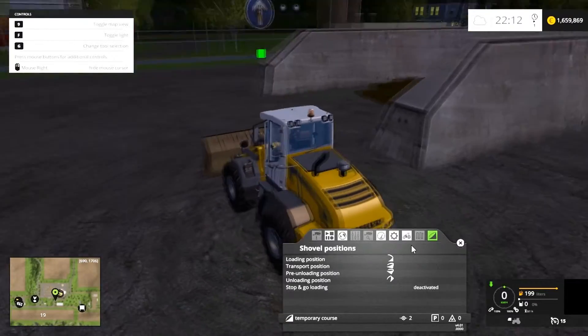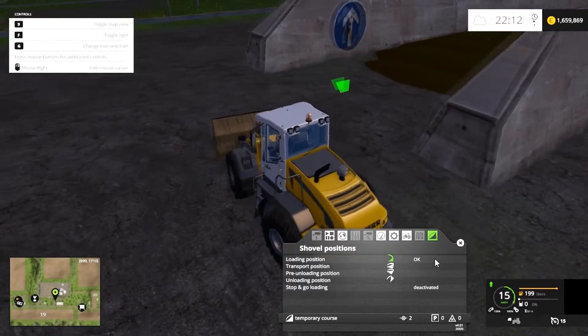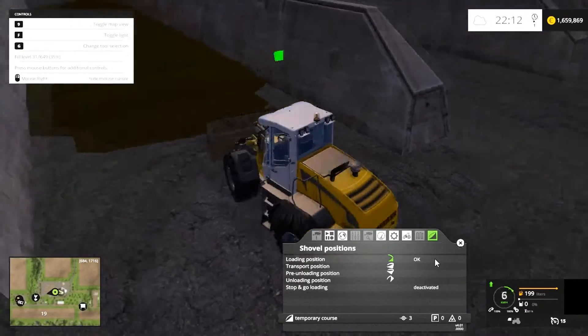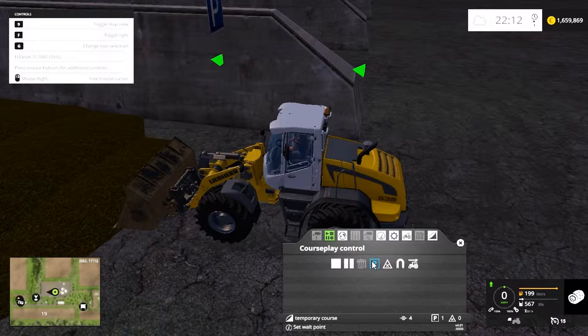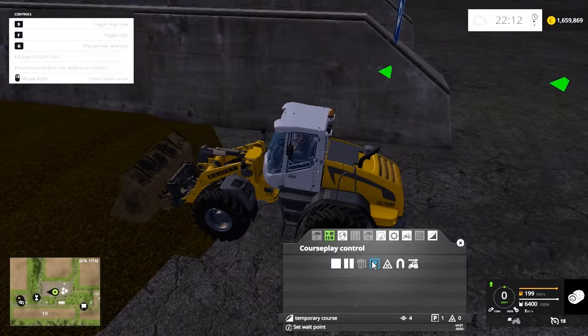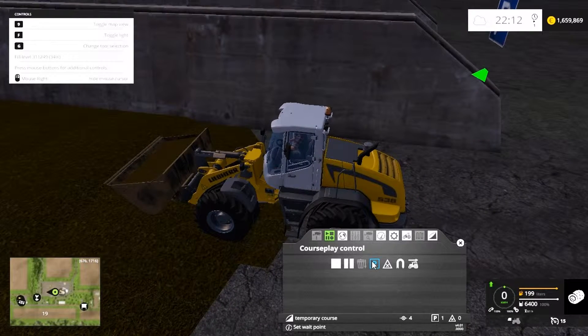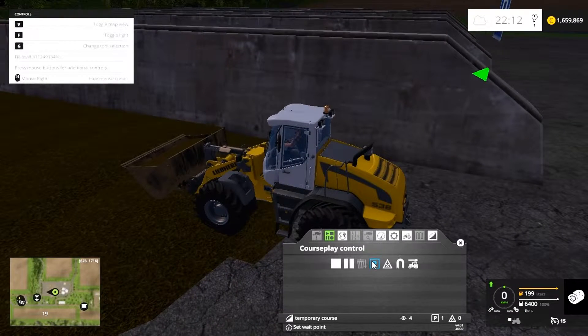Once we have the loading position set, we click on it and it confirms. Now we dive into the face of the pit and set up a wait point. That wait point tells the loading shovel operator to put the bucket into loading position. When we drive forward he'll fill the bucket up, and when he does that himself he'll turn the bucket up and put it into transport position.